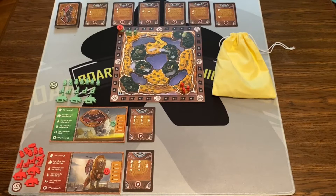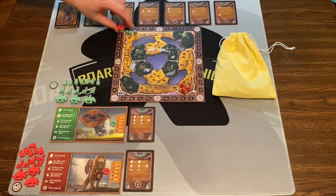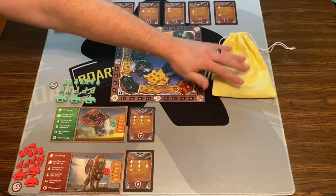Then you're going to shuffle the cards according to number. The numbers go one to five. You're going to shuffle all the ones, all the twos, threes, fours, the fives — put five on the bottom, then four, three, two, one on top. Then you're going to flip six cards. And then you're going to put your score marker on zero and put some scoring tokens in a bag, which you're going to use when you attack with your hero.